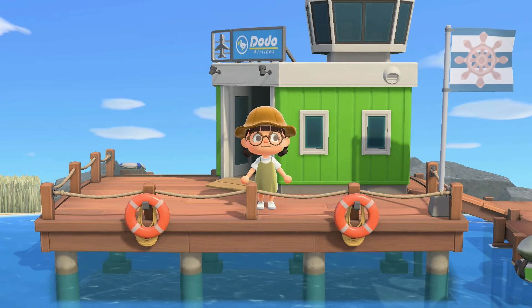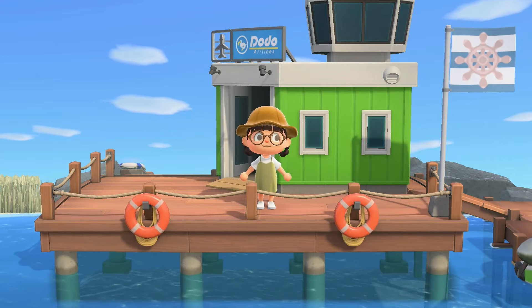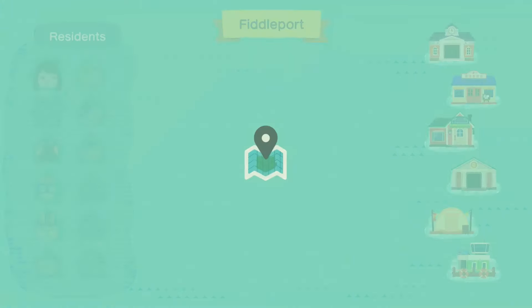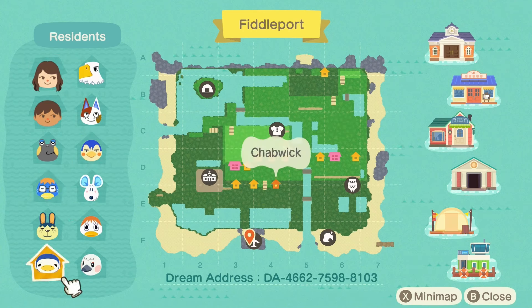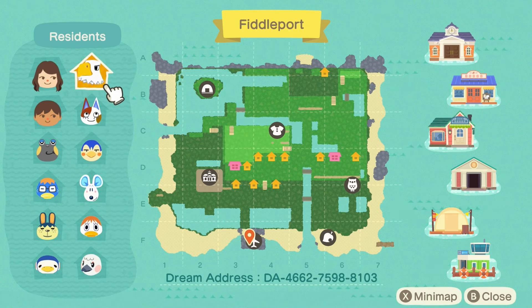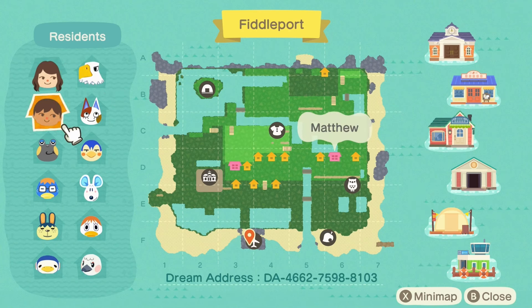I love this theme so much. Actually, I need to stop saying every theme is my favorite, because literally every single theme out there is my favorite. Here's their map and dream address if you want to come visit. I love the theme with the blue villagers — assuming the majority of the island will also be blue and white maybe. We got two resident reps here: Matilda and Matthew.